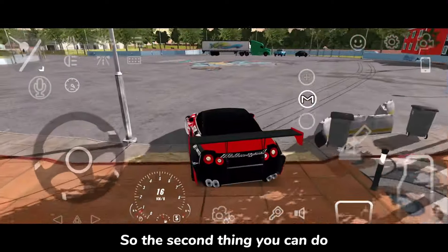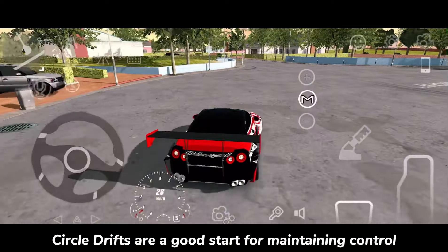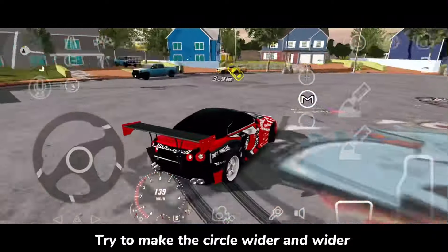The second thing you can do is to practice circle drift. Circle drifts are a good start for maintaining control. Each time you go around, try to make the circle wider and wider.